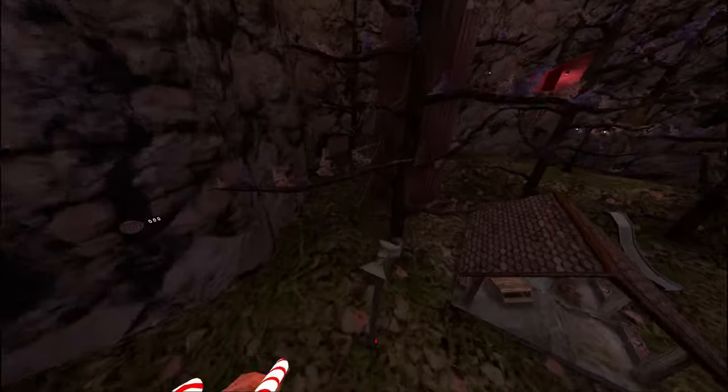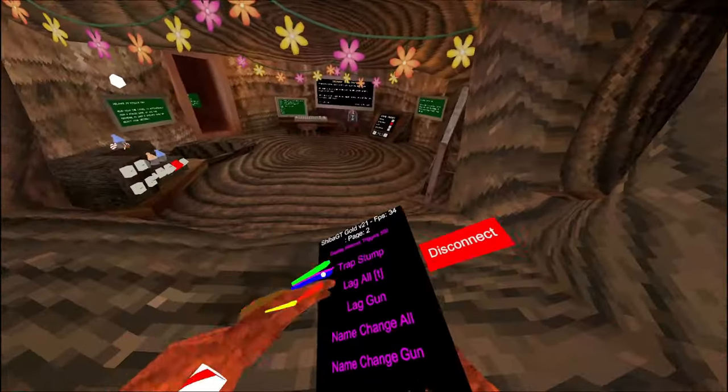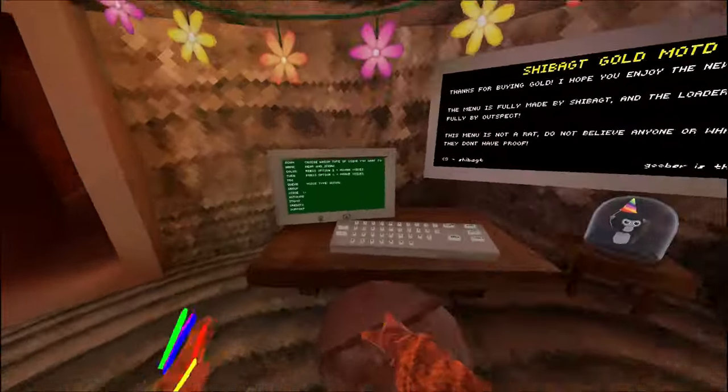Now the next mod is trap stump — trap stump doesn't work, I didn't know that broke. Lag all and lag gun — both fully useful. These are useless.